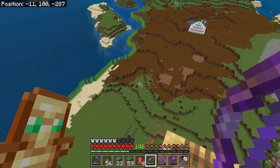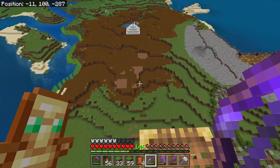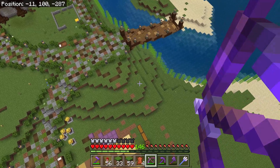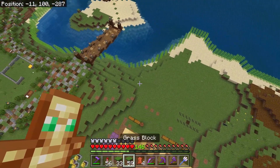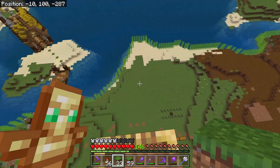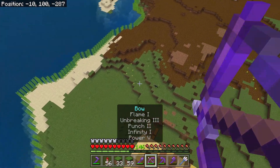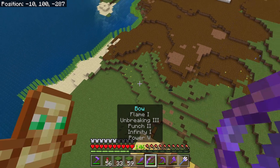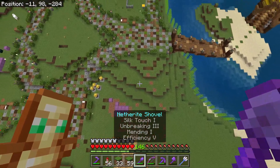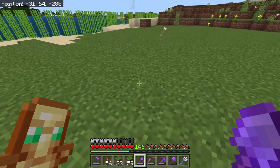Now that all the terraforming is done, I'm gonna start marking out my paths. I've already done a few on the right side, but in this general area I'm gonna start filling out more paths and connecting them up. This is something I like to do when marking out paths — I'll use my bow and arrow and shoot in the general direction I want the path, then connect up the arrows. I think this makes the finished result a little more curvy and flowy than if you were just marking the path out by hand on the ground.